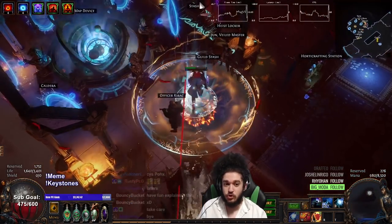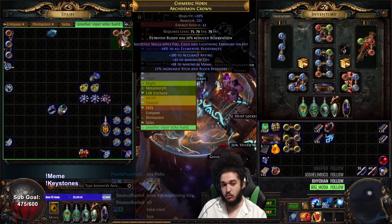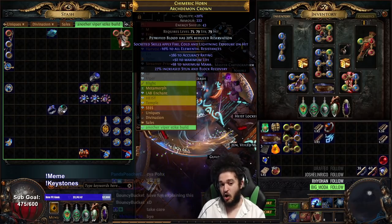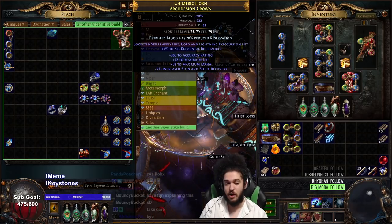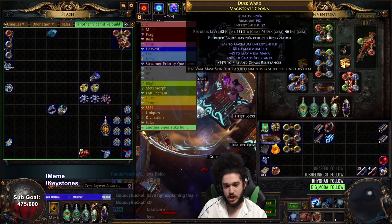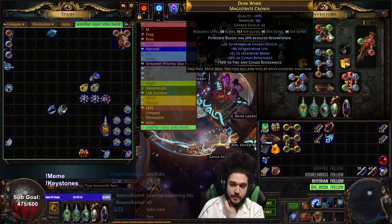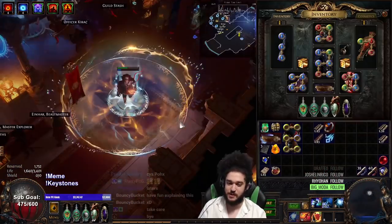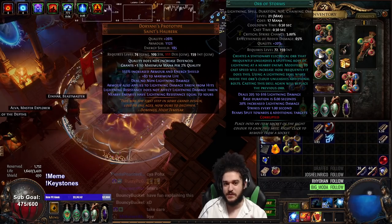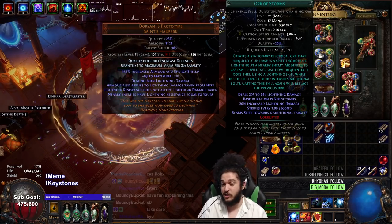Some future crafting projects: I have an Exposure Helm here — it's minus 10 all res, which is basically like 5 pen. So this is a sick base to craft on. I'm just using what I've got right now. My skill for damage — this comes in pretty interesting. I've never tried this setup before, but a lot of people are playing it right now, so I decided to use it.